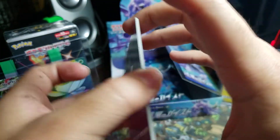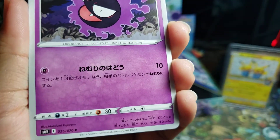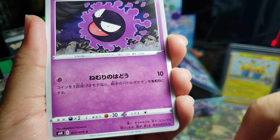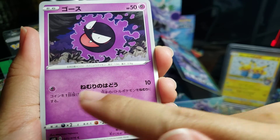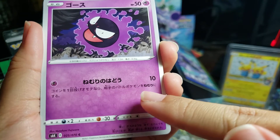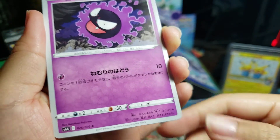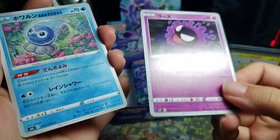Today we start off with a Ghastly. Oh, I know — I can actually read this one, or I can kind of pick apart what the description is and figure out what it does. One energy, 10 damage, flip a coin. I'm guessing flip one coin — if it's heads, the opponent's Pokémon is sleeping. It's in bold, and then 'moody' — I'm pretty sure it means sleep. I'm so proud I can read that or kind of pick apart what it is.